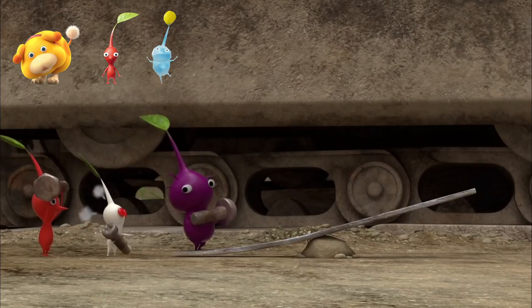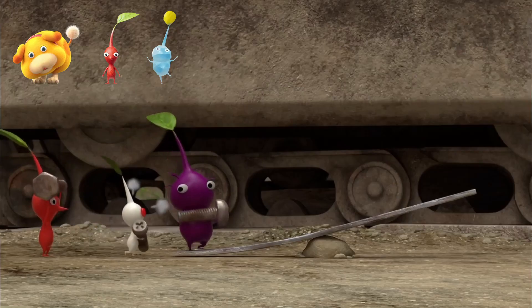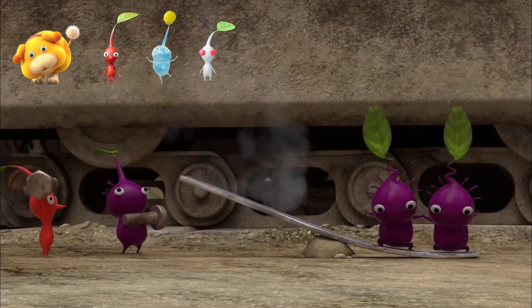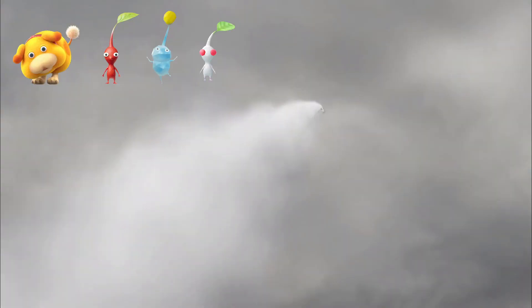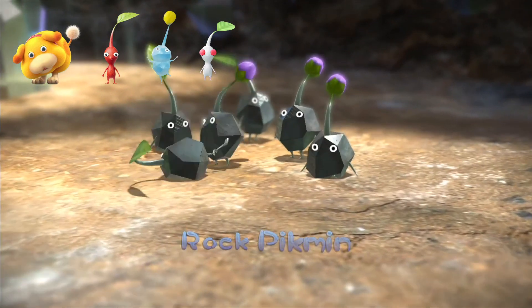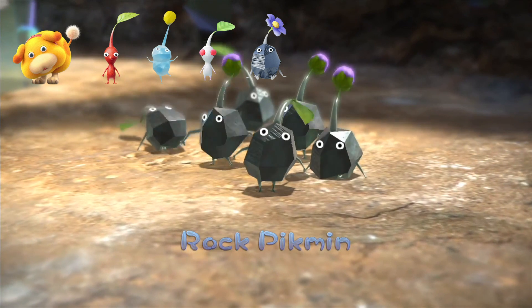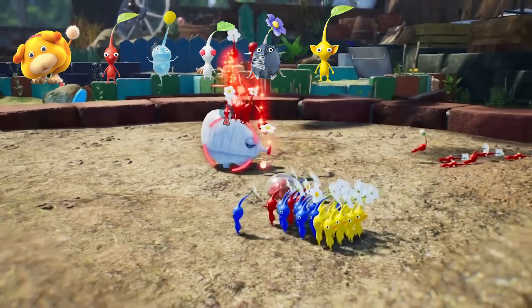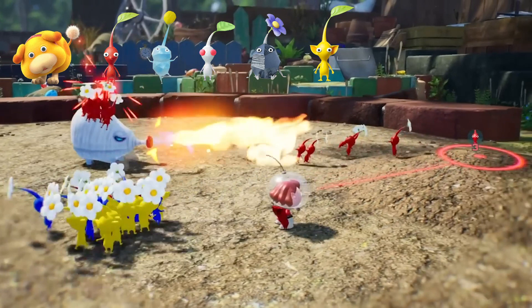Before we unlock one of our main types, we'll probably get another cave Pikmin — in this case, I chose Whites. They'll use their poison immunity to collect a certain treasure that unlocks another location on the map. At that new location, we'll find a Rock Pikmin onion. We'll then have to head back to the first location to unlock yellows. If you look closely at one of the trailers, for a single frame you can see a yellow onion in the background, so they have to be unlocked at that first location.